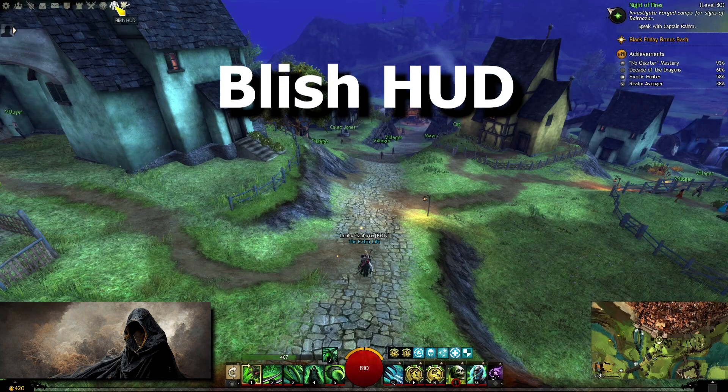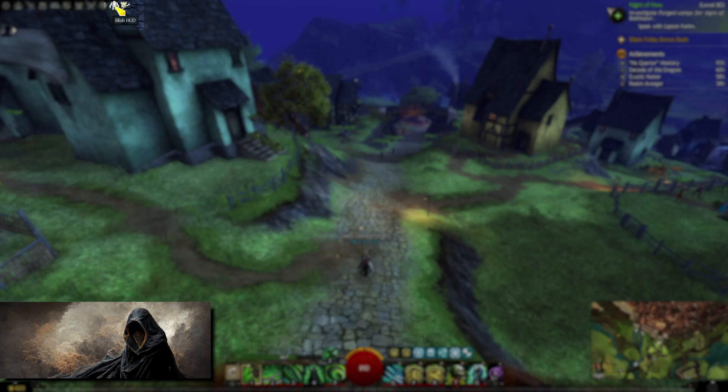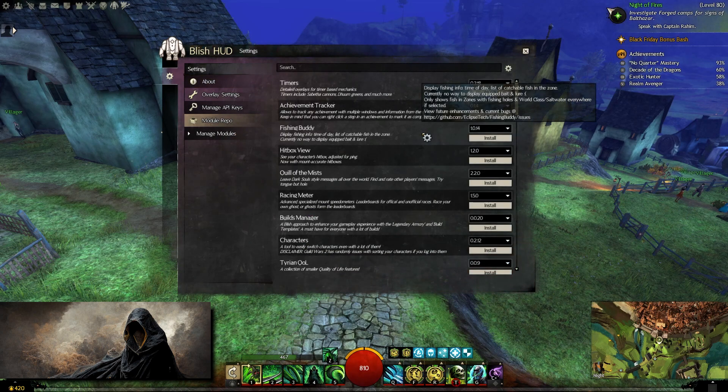Next is Blish HUD. When you install and run Blish HUD, it will show you an icon next to your trading post icon in game. This is where you set up Blish HUD to your needs. Clicking on it brings up the settings. When you go to module repository, you can check out all the different modules that the community of Guild Wars 2 has built.